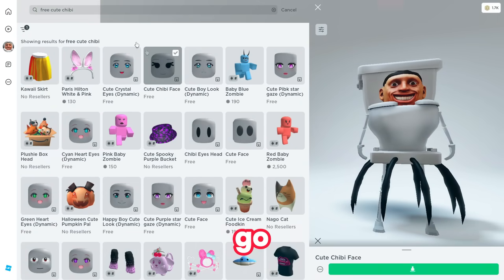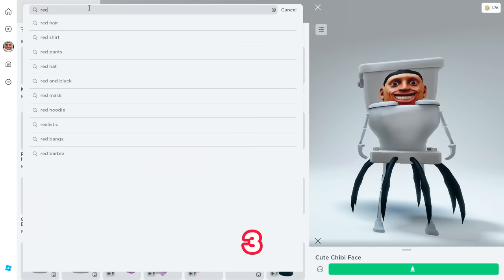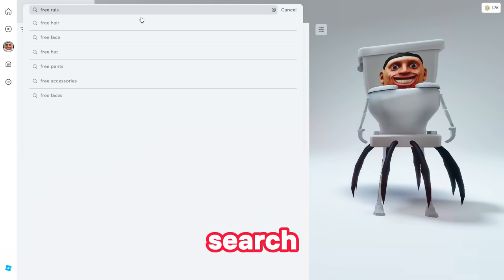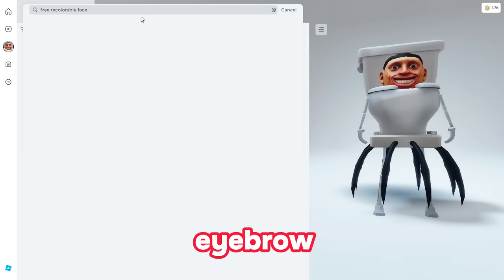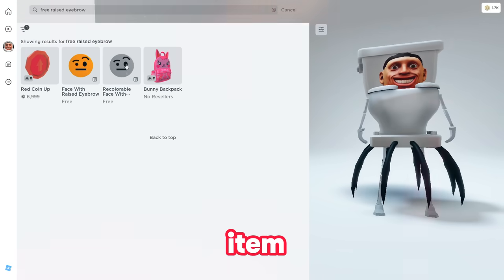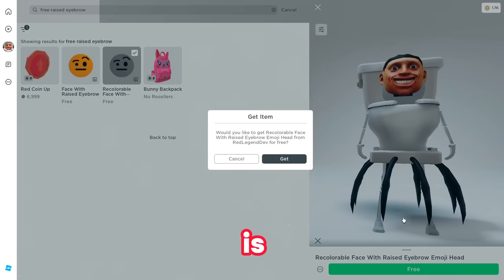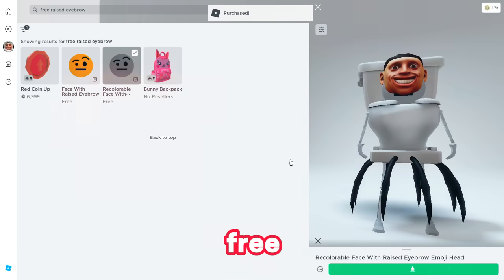Now you have to search for 'recolorable face with raised eyebrow' — use exactly these terms to grab this free item. If you still can't find it, put 'free' in front and search for 'free raised eyebrow.' This will be very helpful in getting the headless. The full name is 'recolorable face with a raised eyebrow emoji head' — you can type parts of this name. This is going to be free for a very limited time.